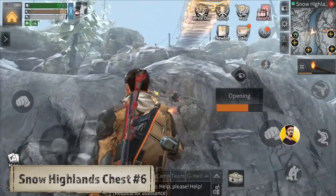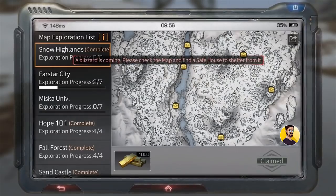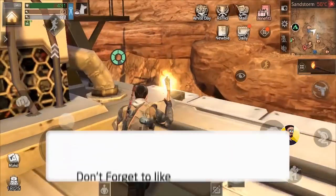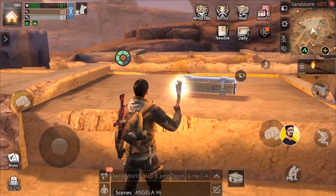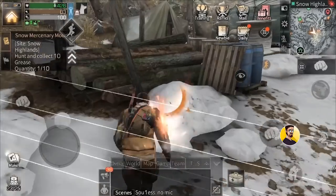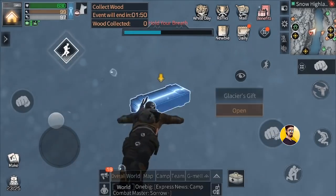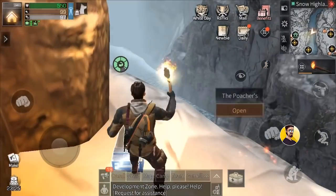Now all we have to do is claim our exploration reward of 1000 gold bars for the Snow Highlands. And that's it for today's video! I really hope it helps you out, and if so I would appreciate a fat like and please share it with all of your friends. If you have some tips or tricks feel free to leave a comment. And if you are new on my channel, make sure to subscribe to the GamingGrizzly. I hope you all have a great day and see you all in the next video. Bye bye!